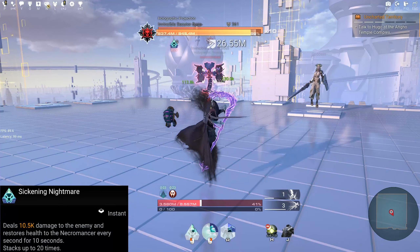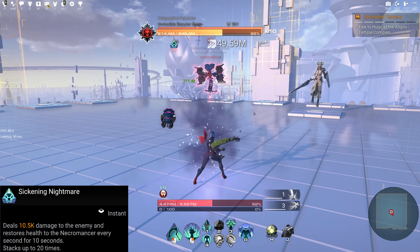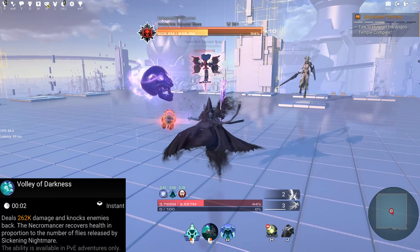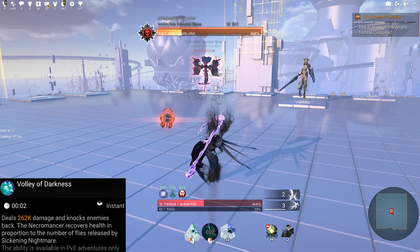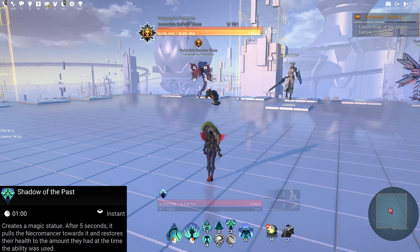Toothy Groin resets the remaining cooldown of Skull Throw, increases the damage of the next use by 100 percent, and critical hit chance by 50 percent. Next ability: Leech — the necromancer shifts into Leech form, which allows them to use special abilities that restore health. The more necrotic energy is available when the ability is used, the longer the necromancer stays in that form.